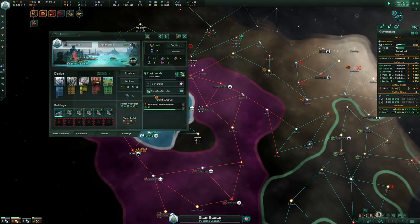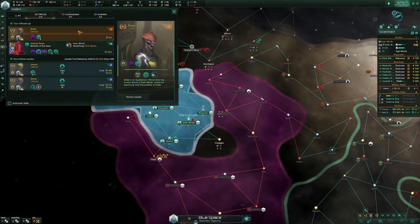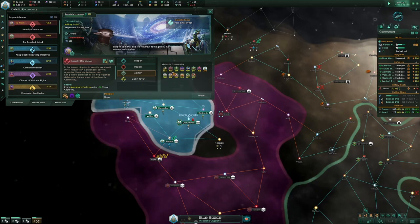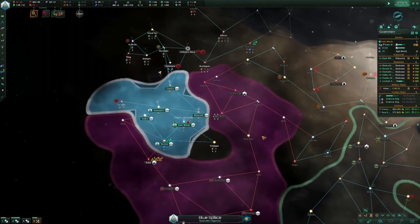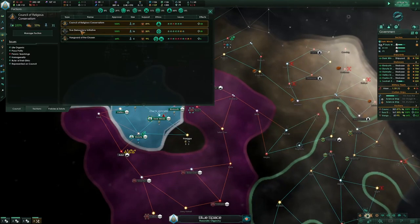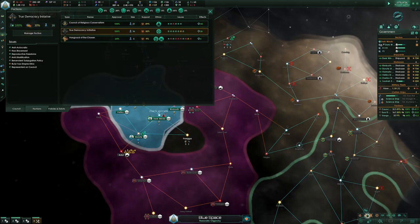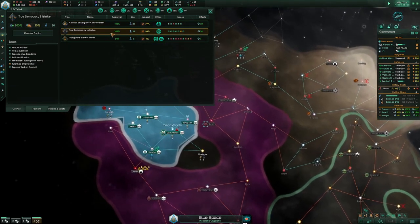I might resettle two pops to this world. This official is kind of useless — you can fire him, but if you want someone on the galactic community you can put him there.